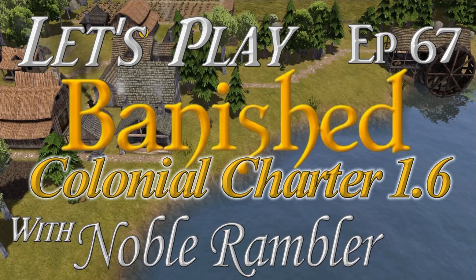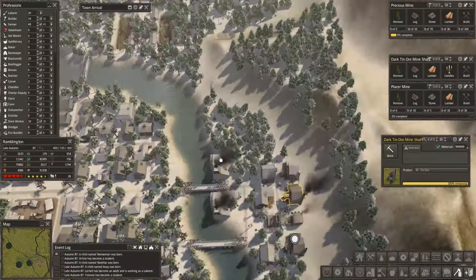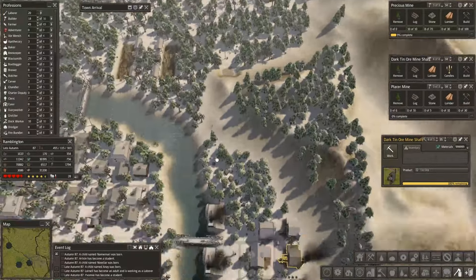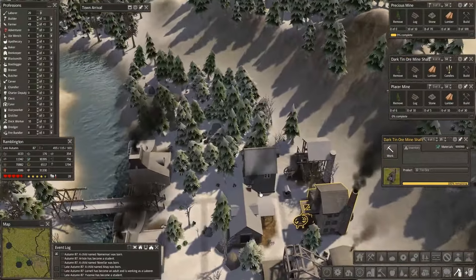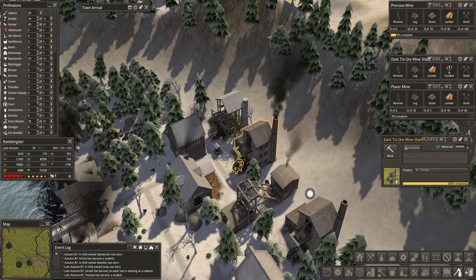Hey folks, this is NobleRambler and welcome to another episode of Let's Play Banished. We're using the Colonial Charter Mod version 1.6, The Forge Awakens. And this is kind of the southern edge of our new mining area where one of the dark tin ore mine shafts have come in.